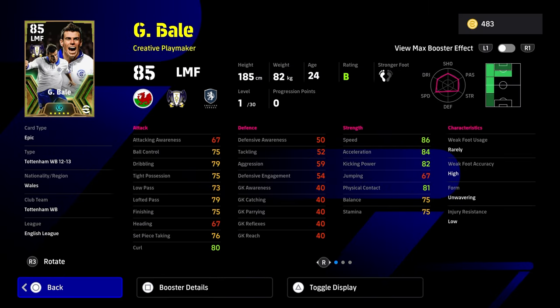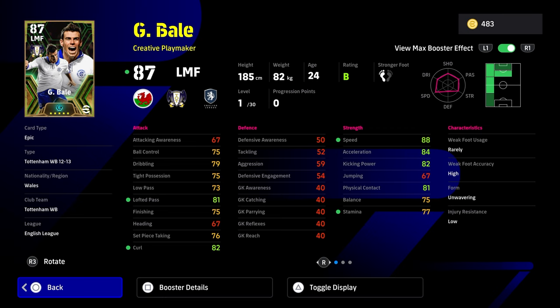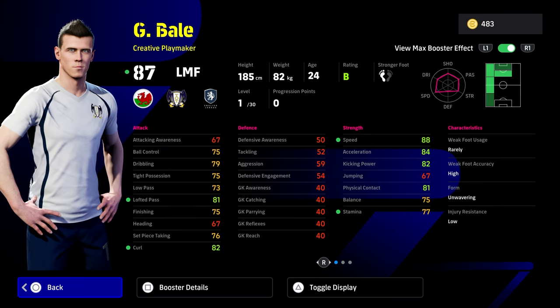Last but not least, we've got Gareth Bale. Bale is definitely one that a lot of people have been waiting on. He does have creative playmaker as a playstyle, which is a bit of a pity. But he does have edge crossing, which is very effective - obviously if you're going to be swinging balls in, it's very effective. The big issue with this card is that his showtime skill is only going to be used out wide. If you're playing him as a second striker or attacking midfielder, which is his creative playmaker role, it kind of fights against itself. And if you're using him as a left winger, he doesn't have prolific winger, Roman flank, or cross specialist, even though he's got a lot of crossing stats - it's a mismatch of stats and skills.